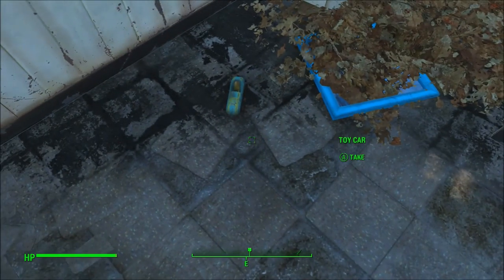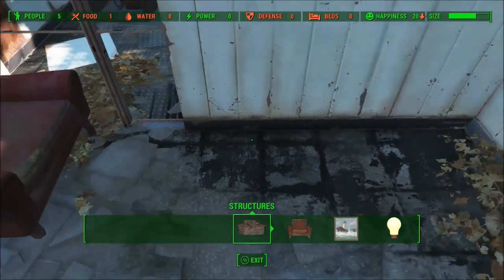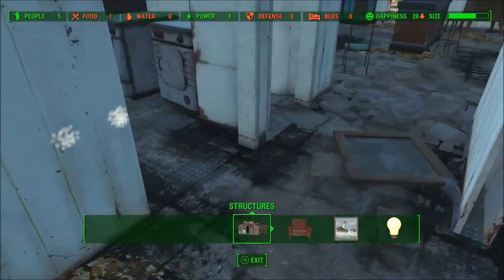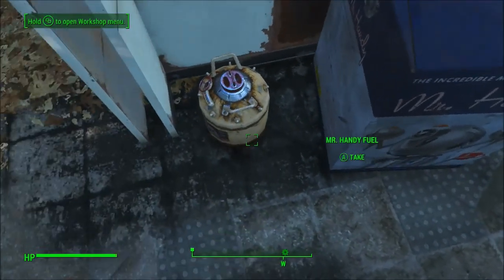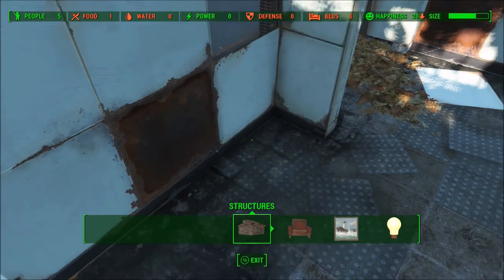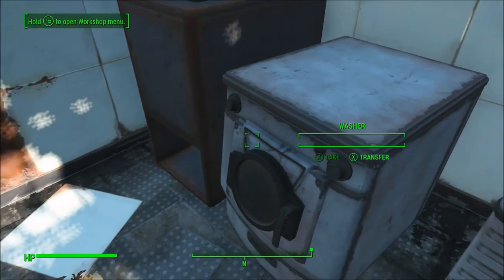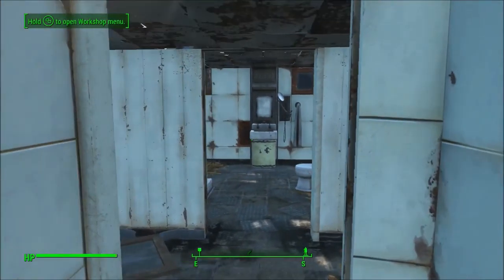Let's break down all this stuff around here. Mr. Handy Fuel — I can actually break that down directly here. Break that down. What's in there? Nothing. Break these down. Alright, now I actually have to help these people because I've been dicking around a little too long.